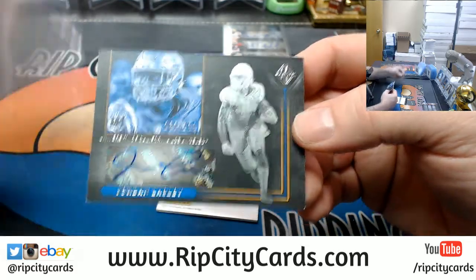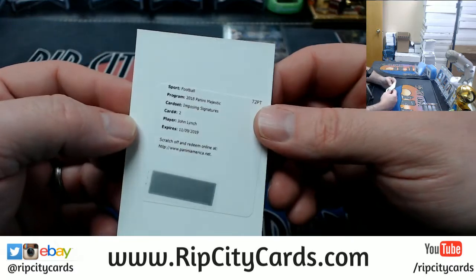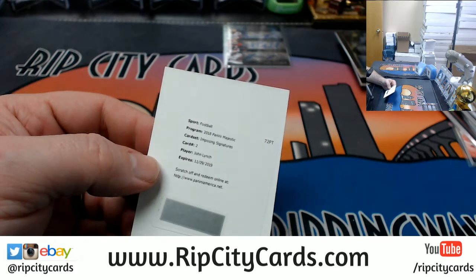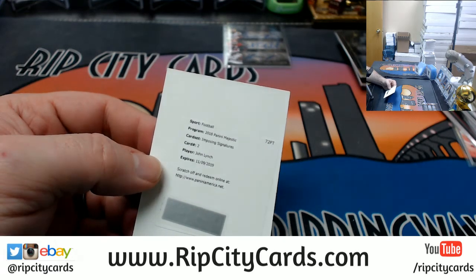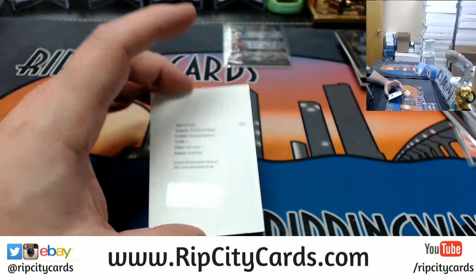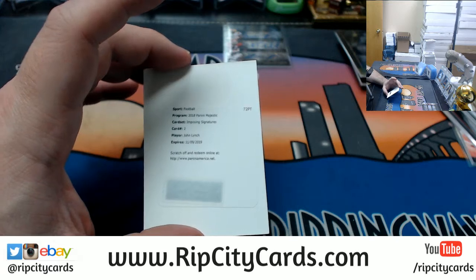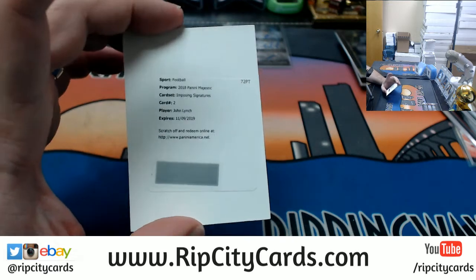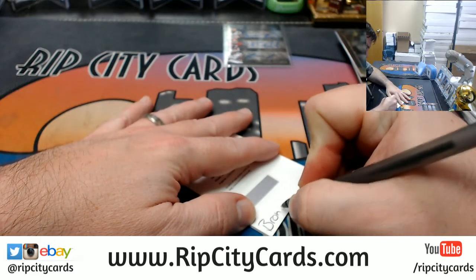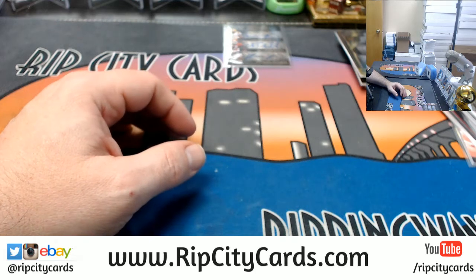Ravens. You are Ravens — and your value collector, John Lynch. Hopefully that is Buccaneers as it should be — it should damn well be Buccaneers. But I'm gonna look and then we're gonna do the random. No, it's Broncos! That's bullshit. He's got a triple autograph — that is Buccaneers — but according to the checklist, imposing signatures is Broncos. Ridiculous.